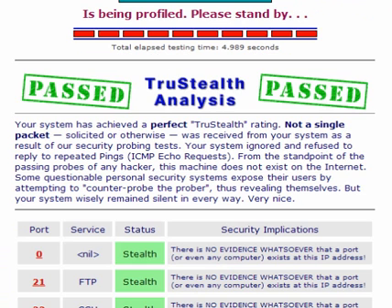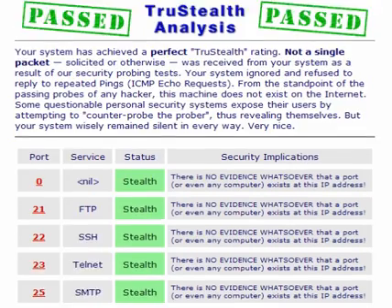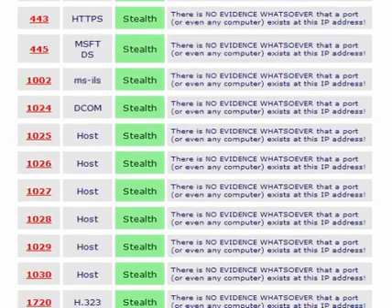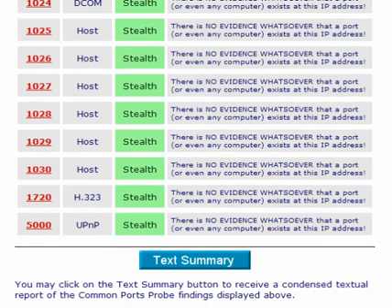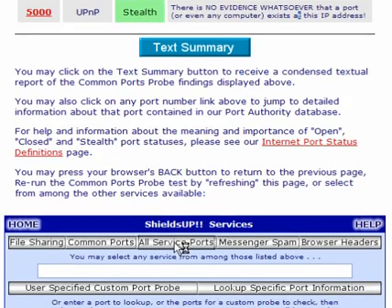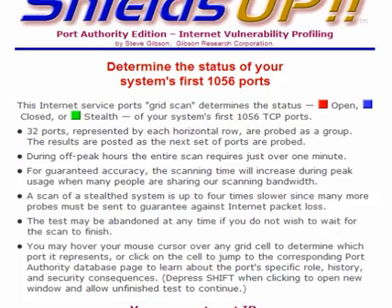Common ports — it takes a few seconds, just under 5 seconds to profile it, and it's passed with Stealth Analysis. It's refused all access to my computer. This is with OnlineArmor, and there's no evidence that a port or computer exists at this address.